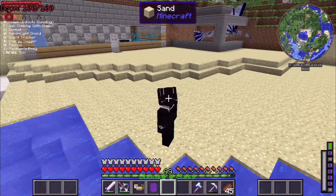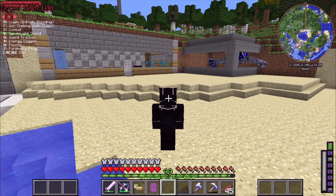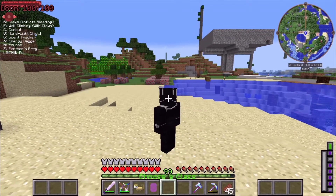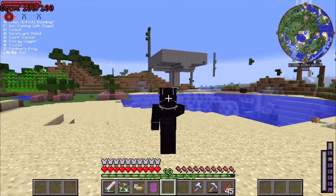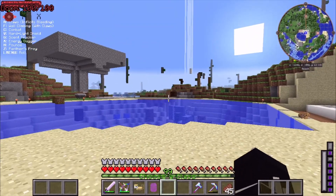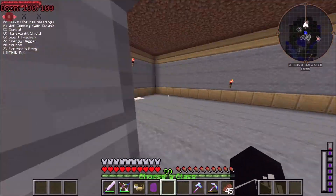H is pounce — that sounds great. And Z is Panther's Prey. When I use that I just keep attacking — that's pretty cool. I'm very curious about the scent tracker and energy dagger abilities. Maybe the energy dagger needs vibranium to charge it — I'm not sure.